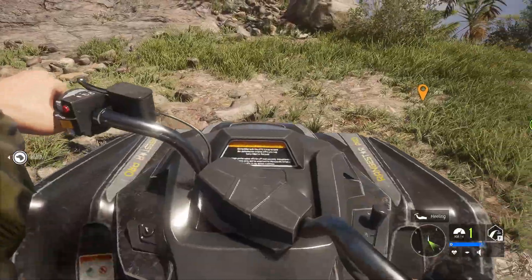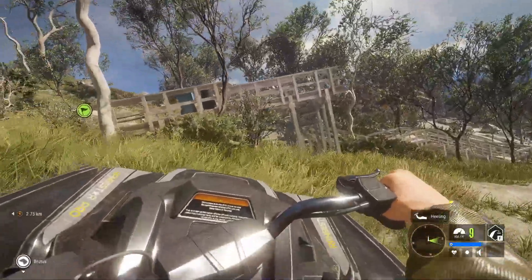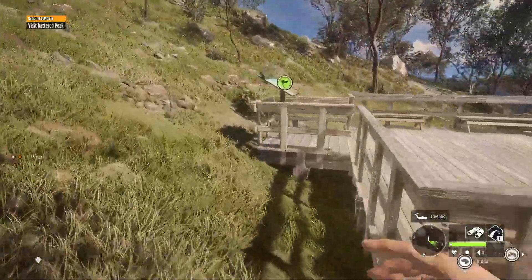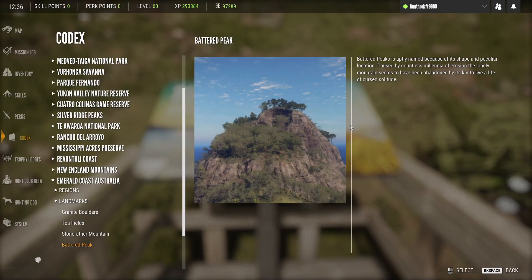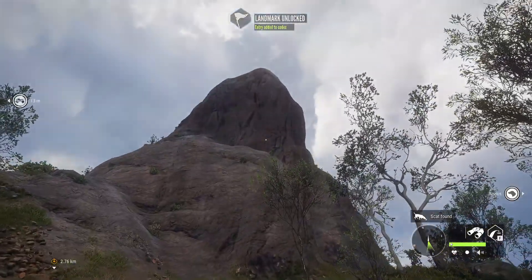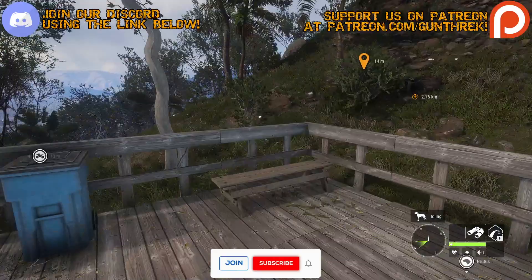Oh come on — there's a point of interest over here, so this is cool! We'll hop off and grab it as quick as we can. We're visiting the Battered Peak. Battered Peak is aptly named because of its shape and peculiar location — caused by countless millennia of erosion, the lonely mountain seems to have been abandoned by its kin to live a life of cursed solitude. Yet another cool little mountain — I kinda like it.